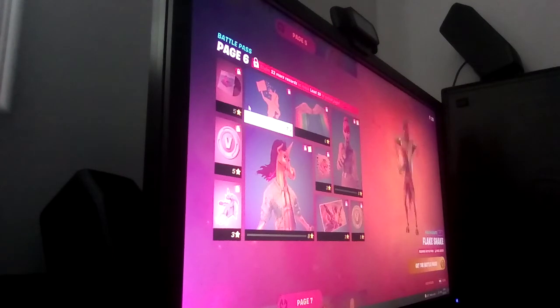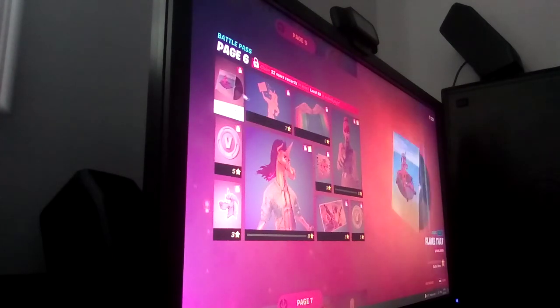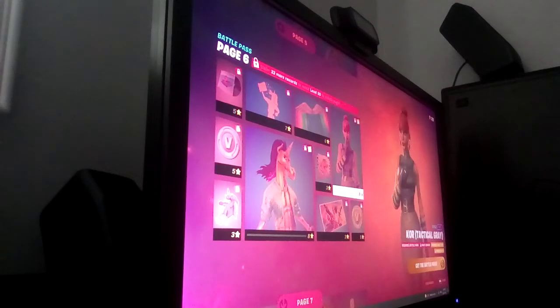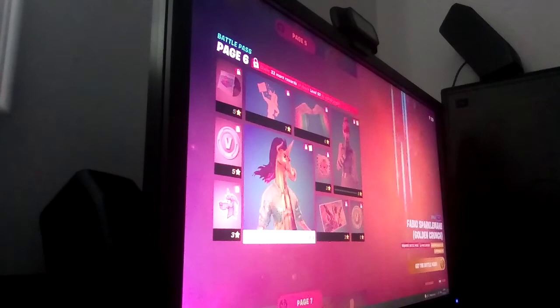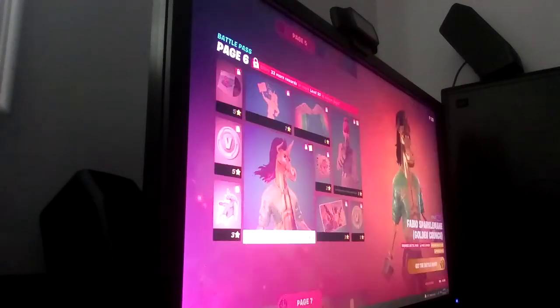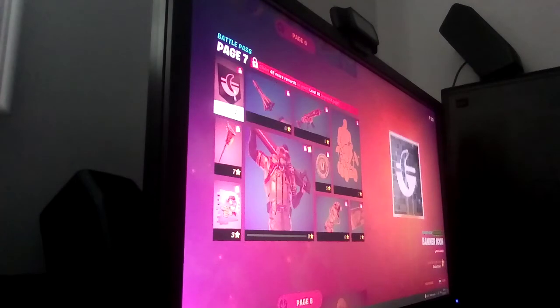This is his emote and this is pretty much the song from the emote. And his glider — he's got Cork Tactical Gray and Fabio Sparkle Man Golden Crunch. Let's look at this beautiful guy — he's got galaxy hair and tail, some neon hooves, cool shorts, and a neo sparkle jacket. That's all for him until bonus rewards.